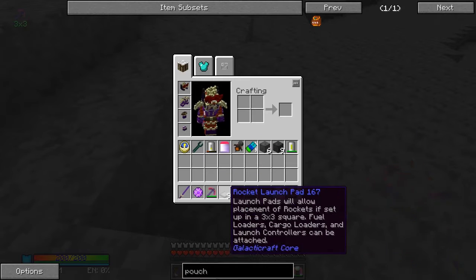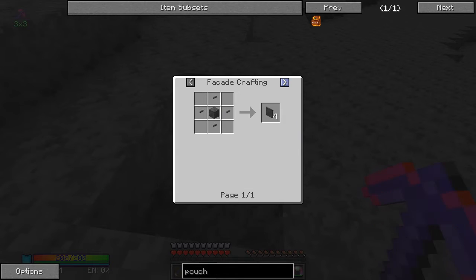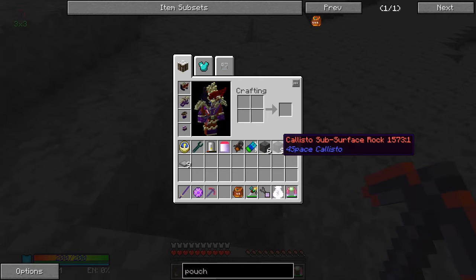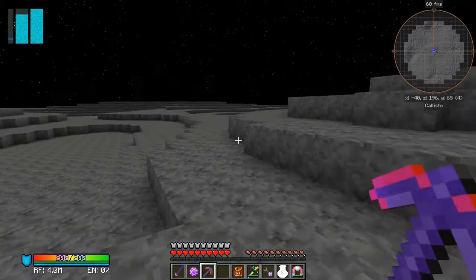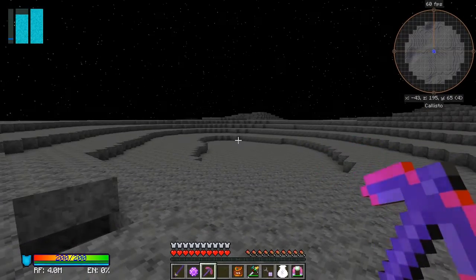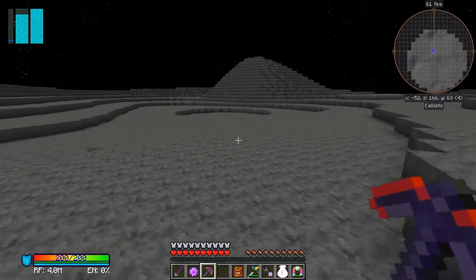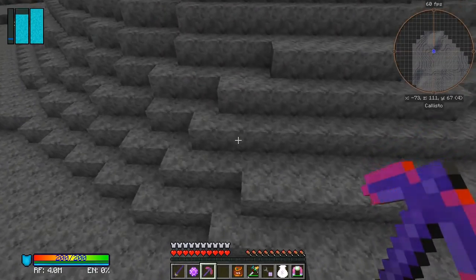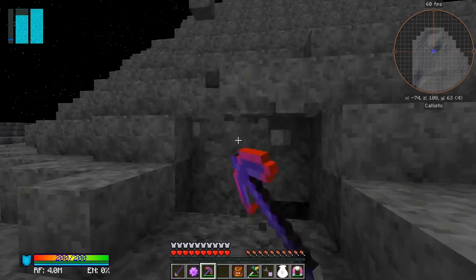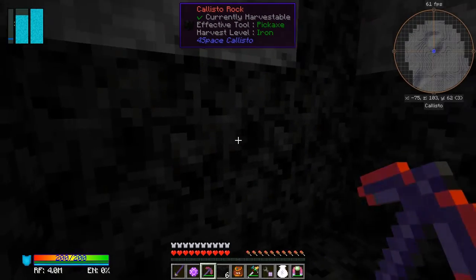Doesn't look like there are any uses for this one at all. The other one - sub-surface rock - nope, doesn't look like there's any uses for this at all. I haven't actually got anywhere to set up - let's go and set up a base somewhere. Here we go - my favorite place. As you can see you walk quite fast but you don't automatically jump up like you do with the dark steel armor. Now we're getting something else in here - this is Callisto rock. There might be uses for that.